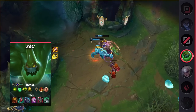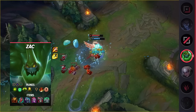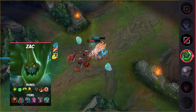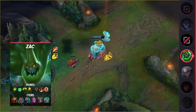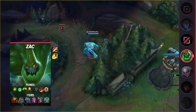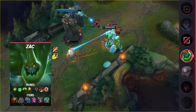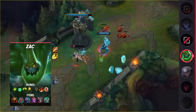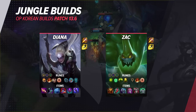Zac is a relatively easy champion to pilot and he offers great clear. He can easily stay healthy early on and can match the clear speed of most junglers in the meta. While his E does get hard countered by things like Poppy or Thresh, you should be able to play around this fairly easily. So that he doesn't get outpaced by full clear junglers, he uses his build to spike as fast as possible. That way he can get his team an early lead. Plus, the combination of Evenshroud, Thornmail, and Font of Life means he's constantly providing his allies with various buffs.